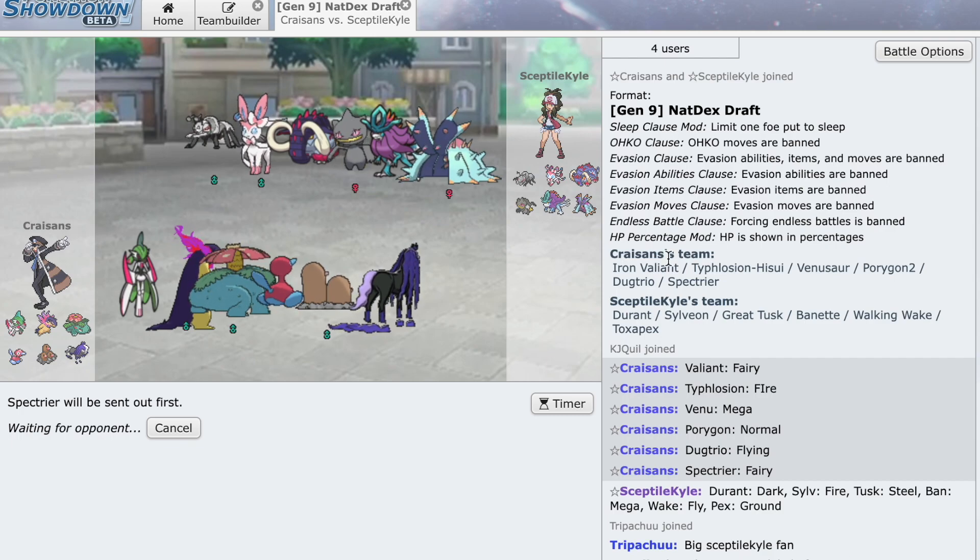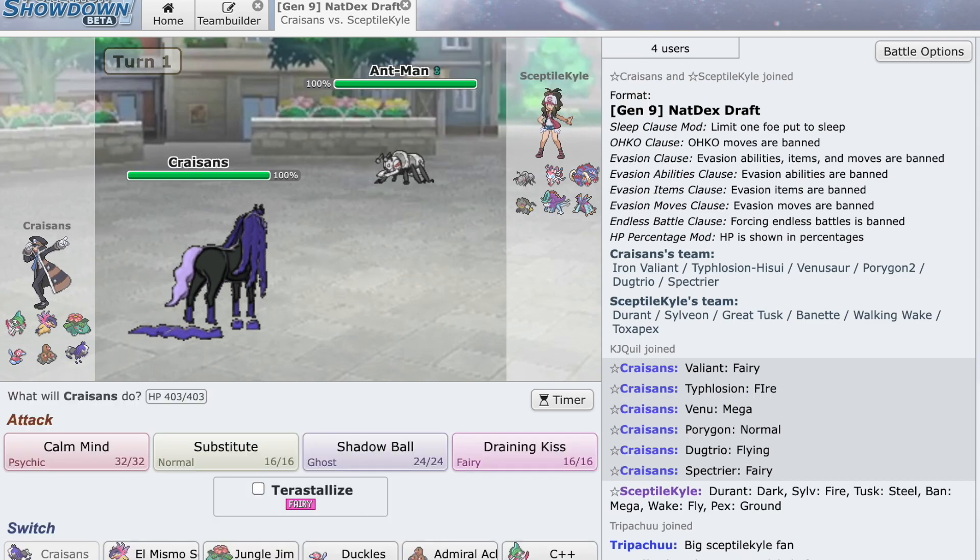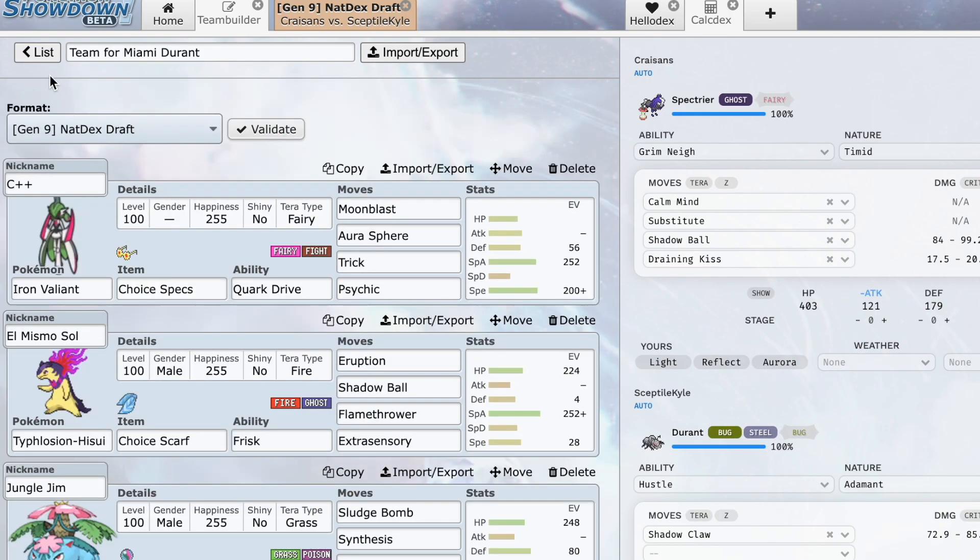So the ideal scenario — if he leads Tusk, we two-hit KO with Draining Kiss. How much do we take from Knock Off? We get two-hit KO'd. If we Tera Fairy right off the bat we do a lot of damage. He leads Durant — not really sure what this thing does at all. How much does a Shadow Claw do with Hustle? He could do a lot of damage with that. It could also be Crunch — Shadow Claw or Crunch both seem a bit risky to stay in.